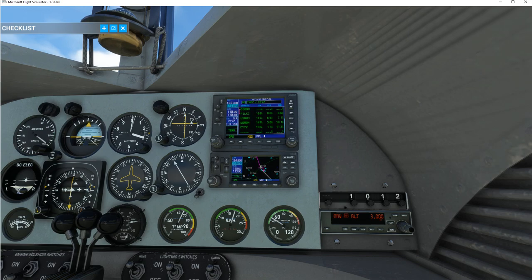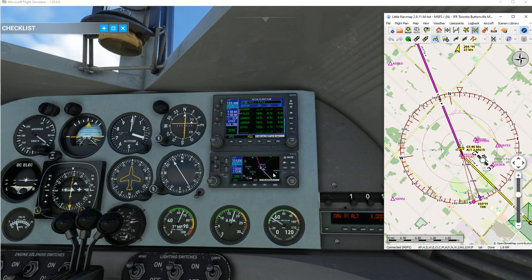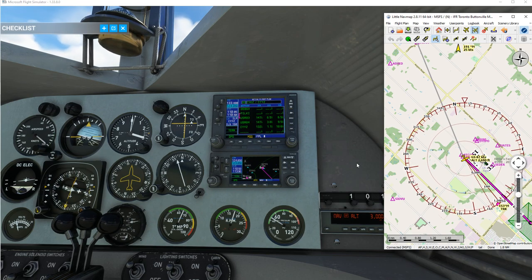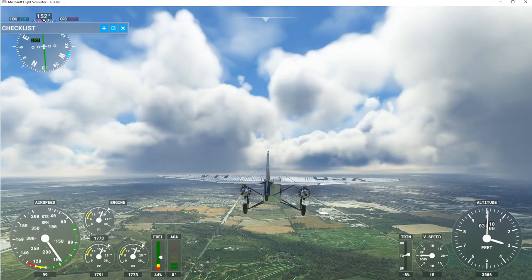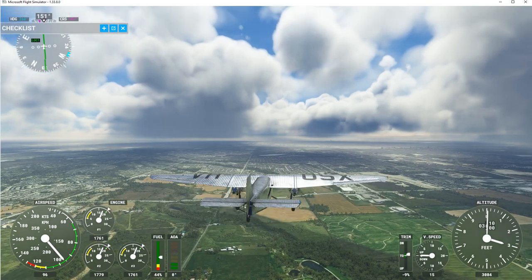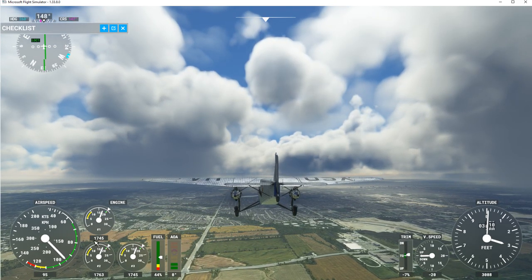We're getting really close so I'll bring up Little Nav Map to see where we are. As soon as I get to this point I'm going to switch over to see if I can pick up the localizer. Airspeed is good. It's returning — the autopilot is really working well right now. It picked up the localizer and switched over to LOC 1, tracking perfectly. Now I need to maintain speed and as we get closer I'll hit approach and try to get it down to around 75 knots.